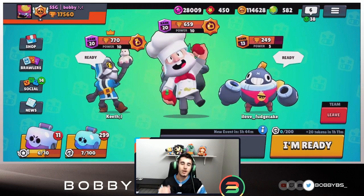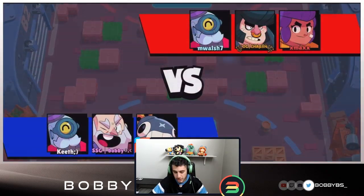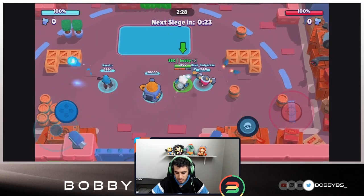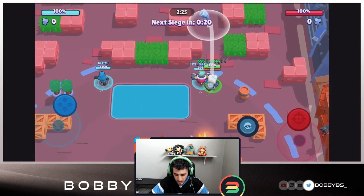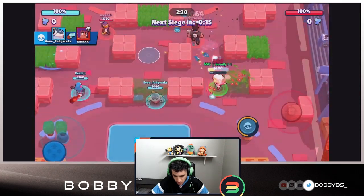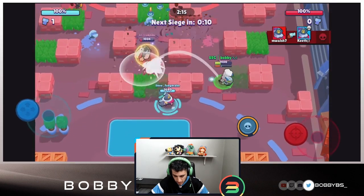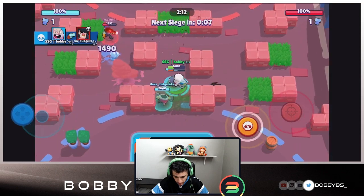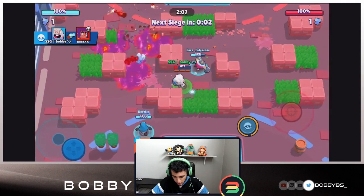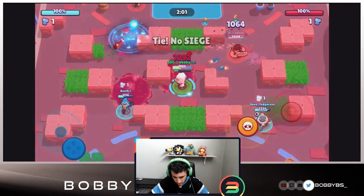Let's hop into our third game. Here we go — we're going up against Bull, Shelly, and Barley. This comp we might actually have some success against because shotguns mean we can hide behind walls. Shelly is just going to get absolutely destroyed trying to get that bolt — that's what our comp is good at. We can just spam areas, kind of block things off, pick up that kill. The Shelly just walks towards us and we're not going to give her a chance to live.